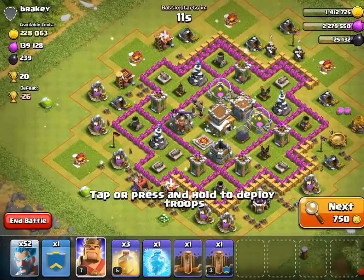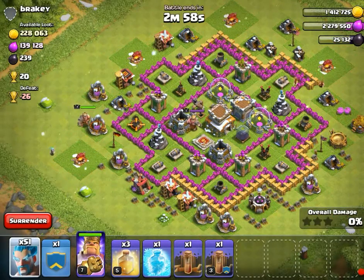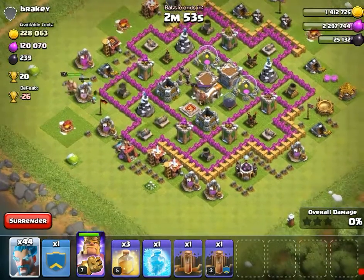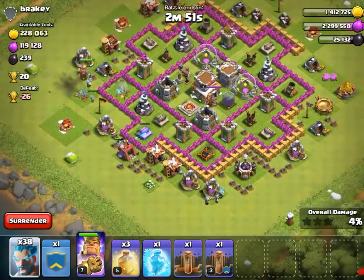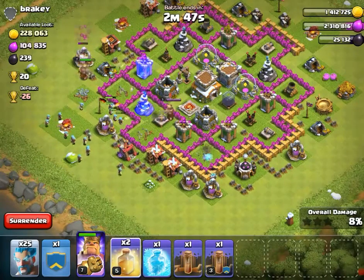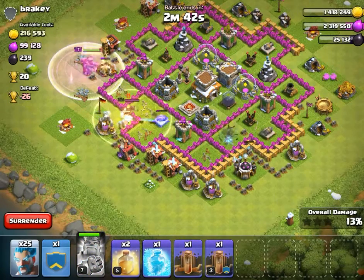I'm not gonna use my Ice Wizards yet. I'll start by deploying my Barb King down — just to distract that mortar — and then let's go attack. Try to destroy that cannon over there. Destroy that mortar as fast as possible. Just deploy them and make sure to put the heal on. Okay, that Barb King's gonna die soon. Let's rage it up.